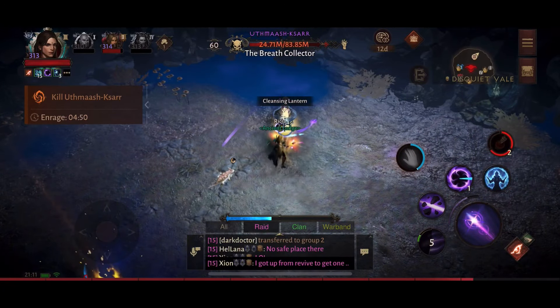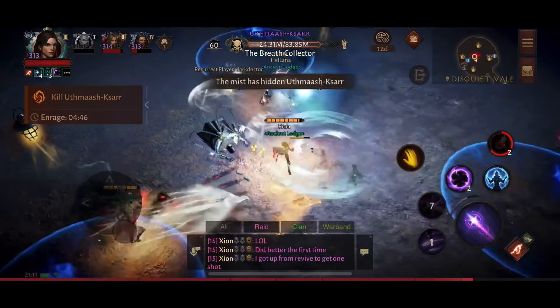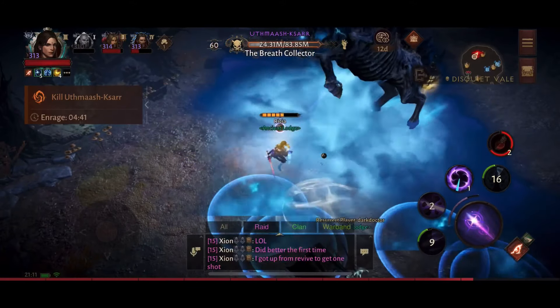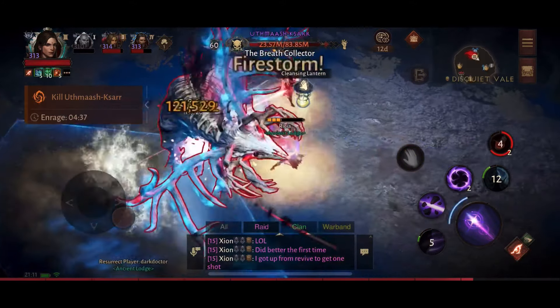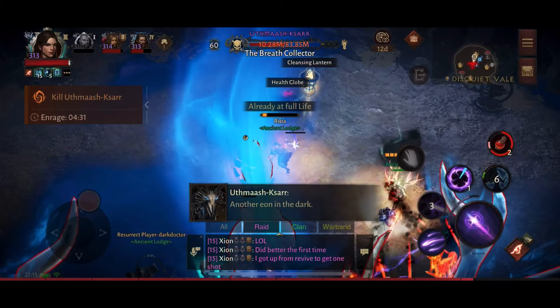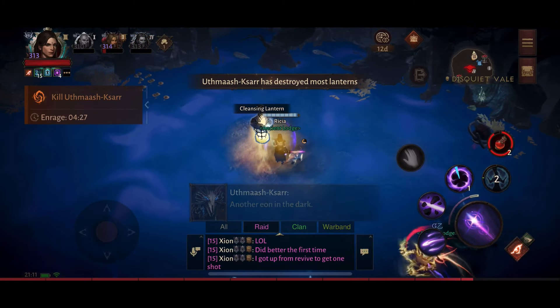Overall it didn't take us too long to complete. We were with one person not from our warband as one of our guys couldn't make it. This is the stage in the raid where you need to completely dispel the mist to attack the boss — until we cleared the mist that was completely surrounding it, we couldn't deal any damage at all. But you can see the life is going down quite quickly, and we've now entered another phase with even more mist.